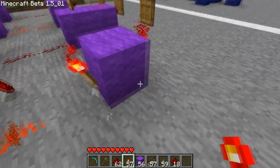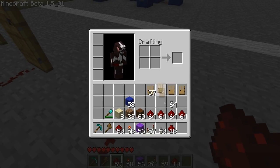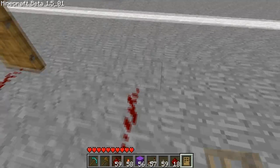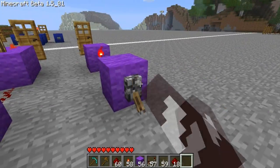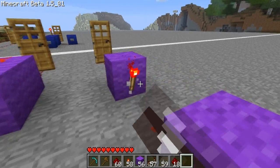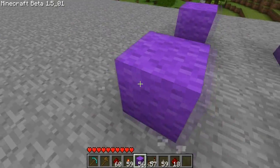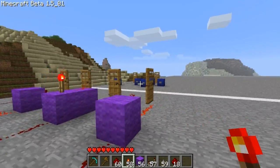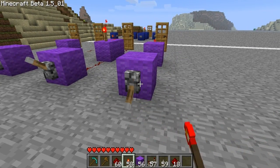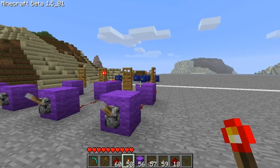If you put it here, then — 57 doors, I know I hacked it in — turn it on, it's not going to work. You have to put this redstone torch on the side going towards the thing that's being affected — in this case, the door. When it's down, the door is closed. When it's up, the door is open.